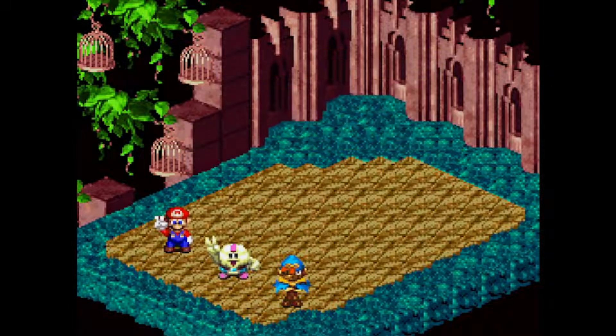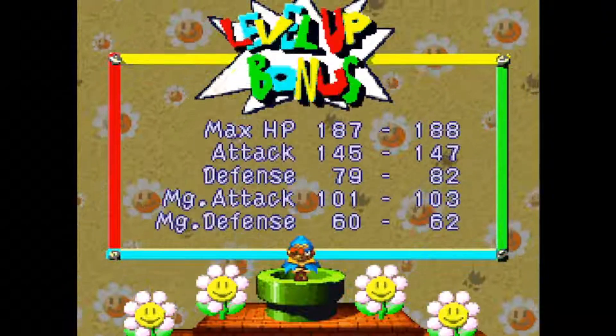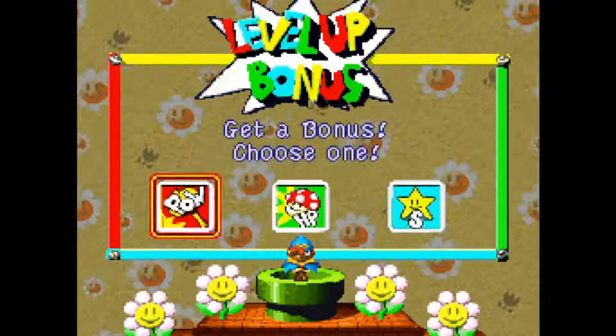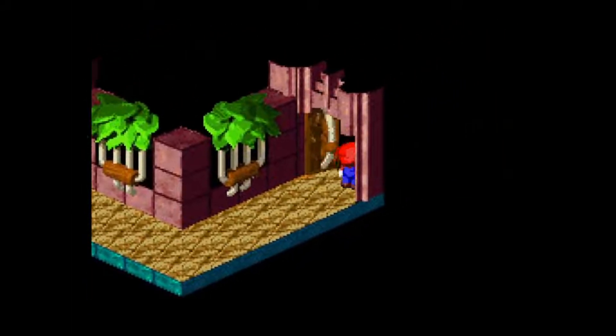And there we go, Geno hits level 21. Sweet. Look at those meager stats — that's all you get, pretty much, once you go beyond level 20. Alright, that's correct. Let's get rolling.